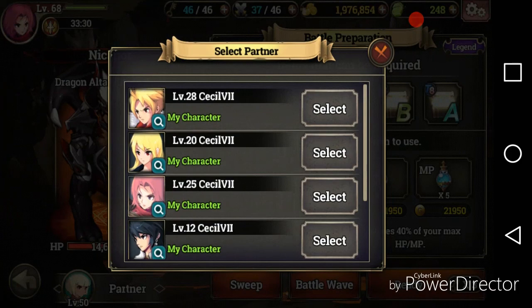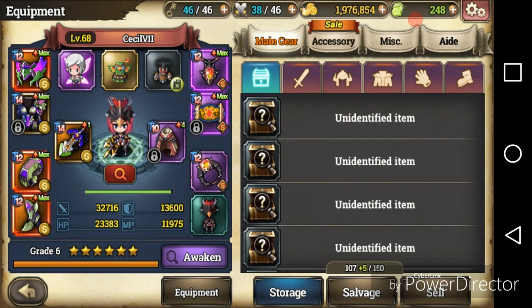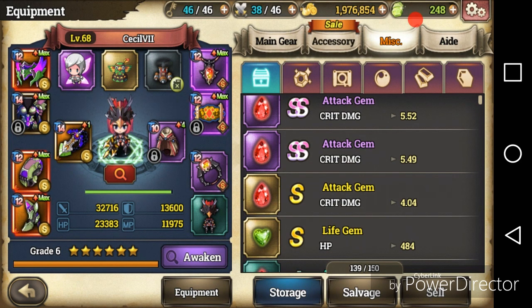With all the drops you've gotten, go to your character. Those unidentified items are probably pretty good from the stage I just showed you. This is your armor — you want to be upgrading your armor as high as possible to SSS rank. Your accessories you also want to get as high as possible, but those are harder to get than armor. For your armor, you have your little stats here — those can be rerolled: crit damage, dex, and all that. They're random.